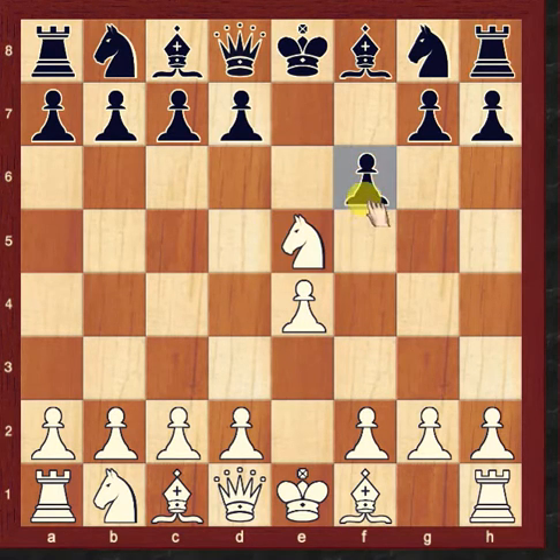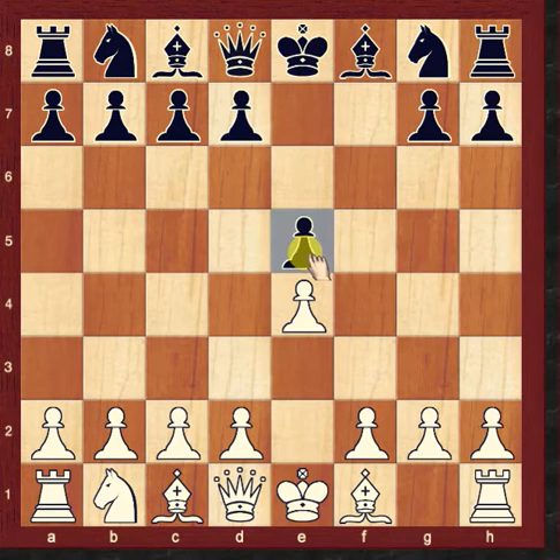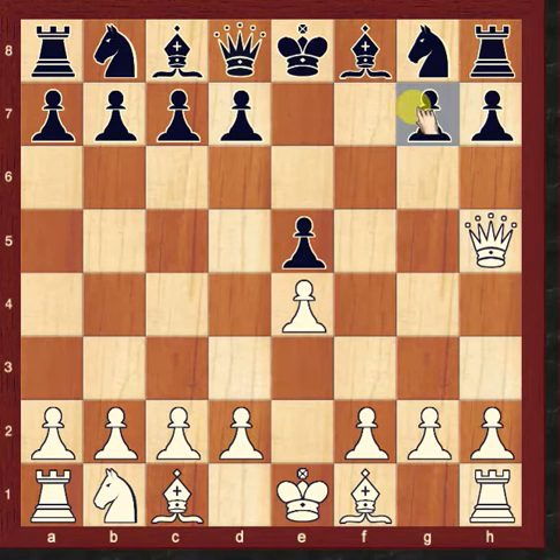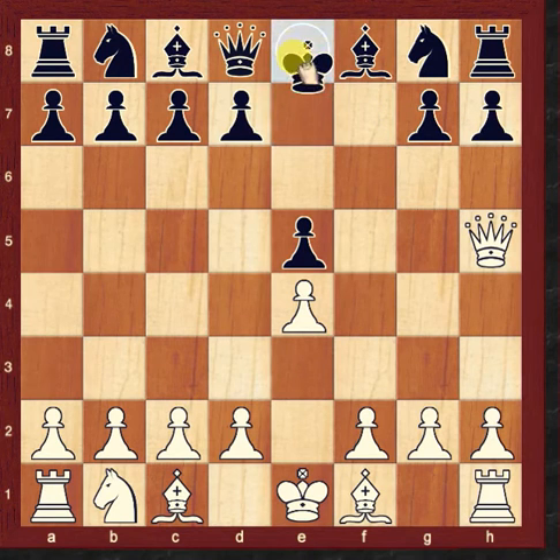Now White gives the sacrifice: Knight to e5. After f6 takes e5, Queen to h4 — check. This is a forced move. Black only has two options: g6 or King to e7.